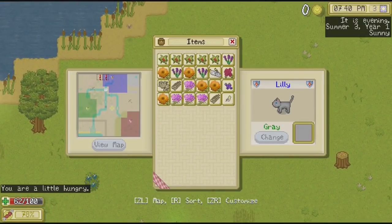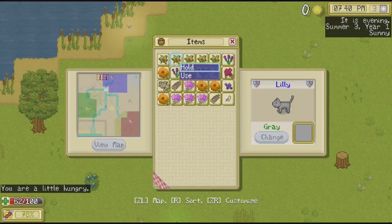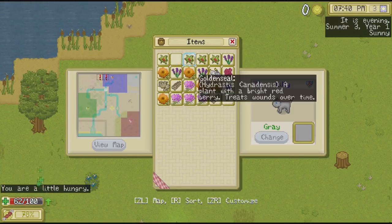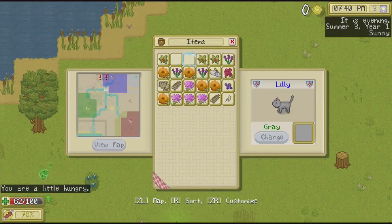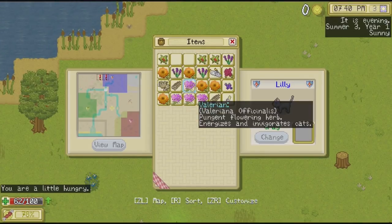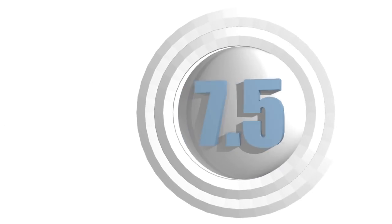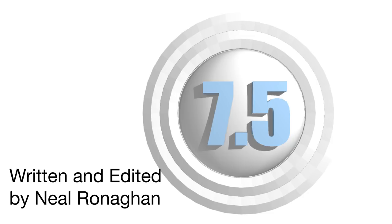Cattails lives up to the high-concept elevator pitch. This is truly Stardew Valley, but with cats. And that's an adorable and cute experience. It might not have the longevity of that and other farming games, but it has more heart than the majority of those games. This is a chill romp through a relaxing world that is best experienced by someone who just wants to take their time and smell the catnip.